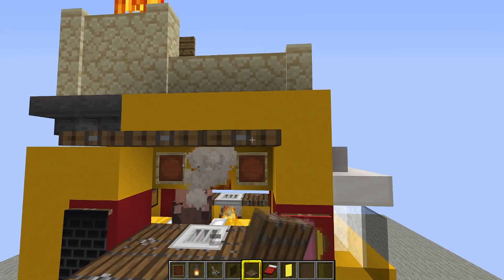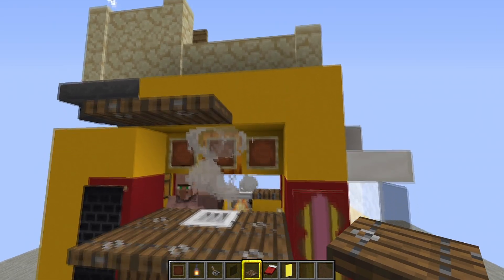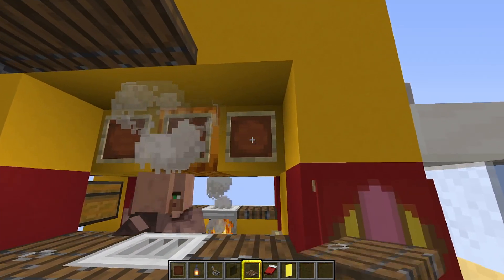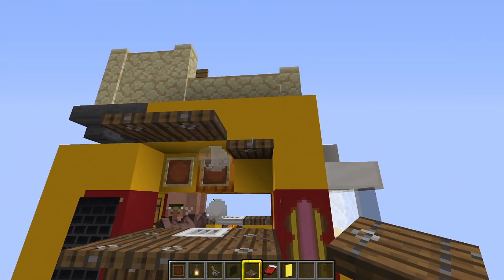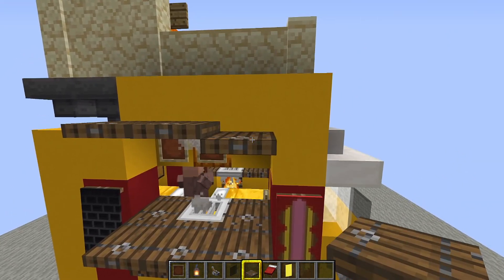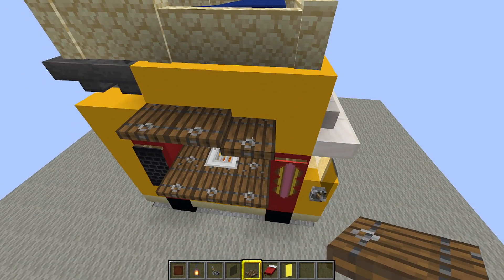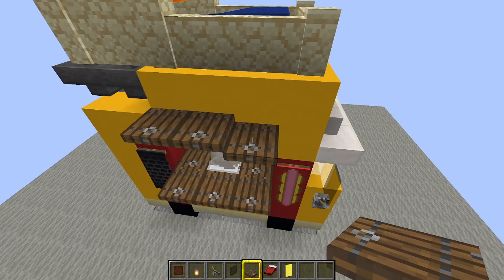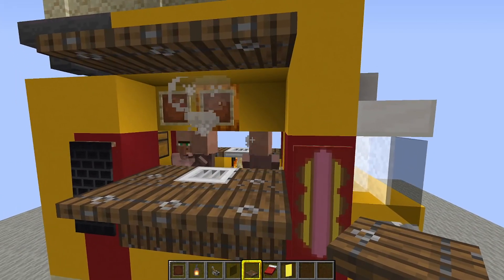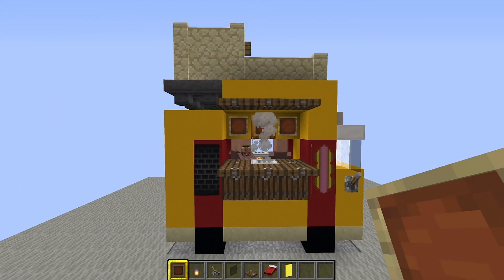That trap door has to be on the bottom of that block — if we placed it on top so it closes like a panel that would look fantastic, but that would create a spawning space for a golem. So place it on the bottom of the block. Then do the same on the other side.